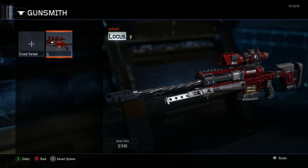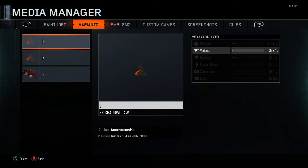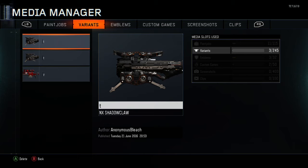Go back to whatever you saved your camo as — ours is the Red Hex. Push Start and go down to Manage. Go in here, and as long as these are set up as two or however many you have, delete the very top one first. Go up here and push Delete or Select.